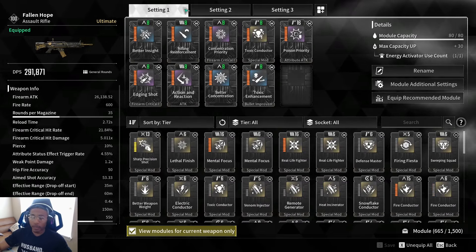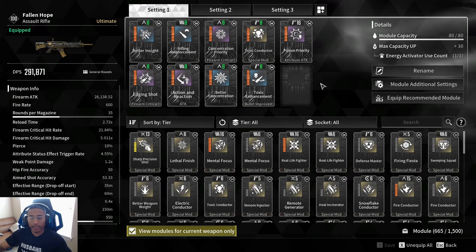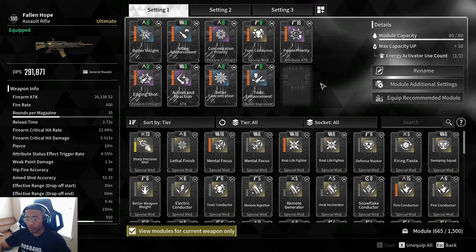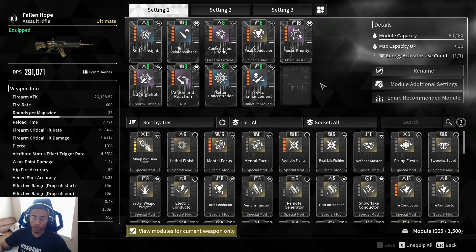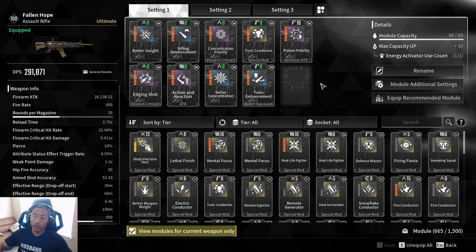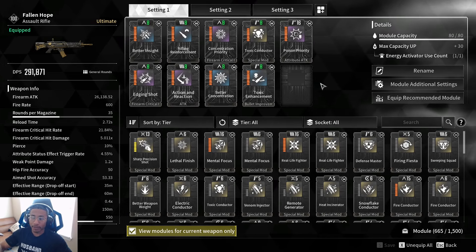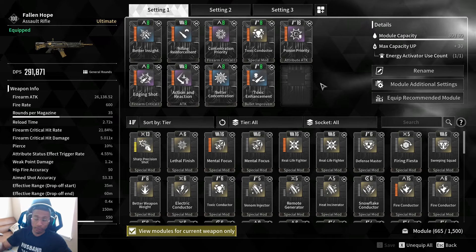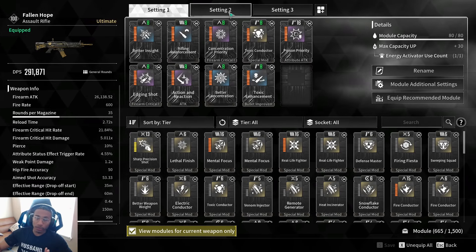Looking at the full poison build's stats with all mods applied: firearm attack is now 26,138.52 with a 600 fire rate, 35-round mag, and 2.72-second reload time. Critical hit rate is 21.84% with a 5x critical hit damage multiplier. Attribute status effect trigger rate stays at 4.55% and weak point damage stays at 1.2x. Hipfire and aimed shot accuracy are unchanged since no accuracy mod was applied — you can use the final slot for that.